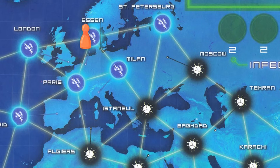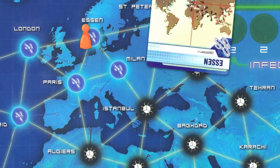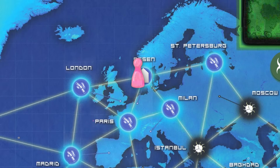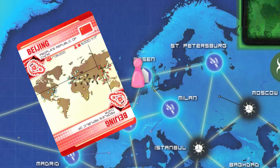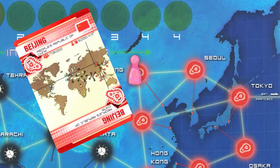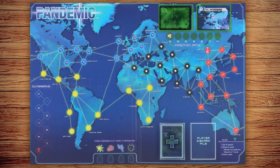Build: You may build a research station in the city you're in by discarding that city's card. Move: You may move to an adjacent space on the map. You can also travel from one research station to another. Alternatively, you may discard a card to go to the city printed on it. If you are already in that city, you may discard it to move to any city in the world. Each move of the pawn counts as one action.